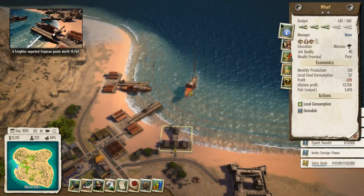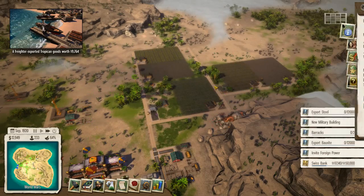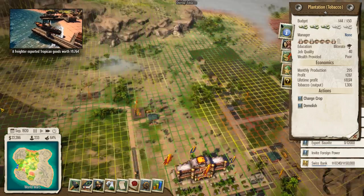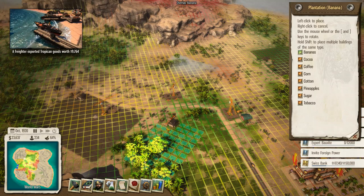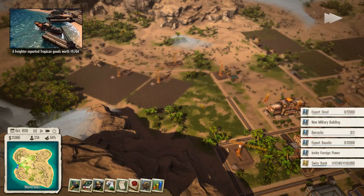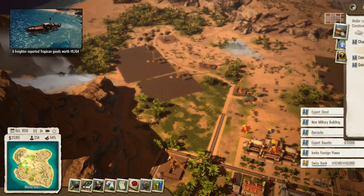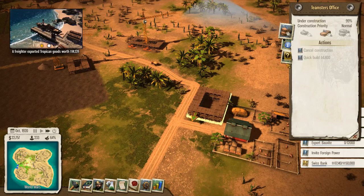Our wharf over here is doing its thing, so that's good. Our people have access to bagel — I'm not really sure if that's considered food like coffee, but at least we do. Let's build a banana farm. We'll put down another one of those over here and that'll just do its thing.